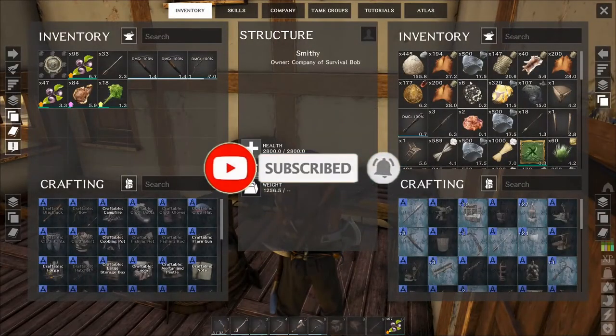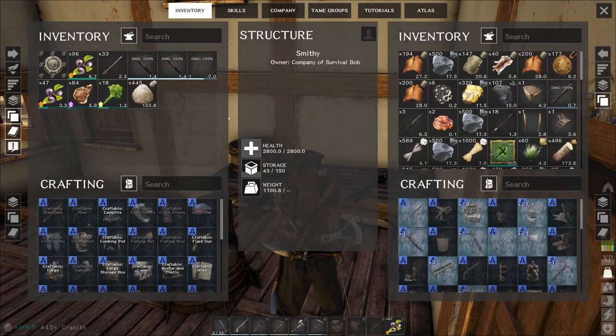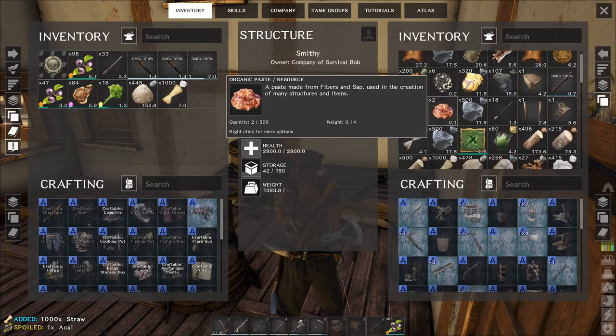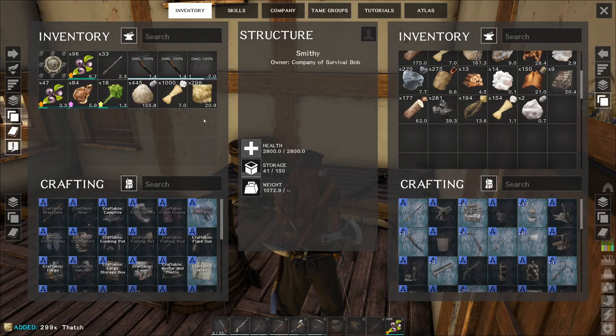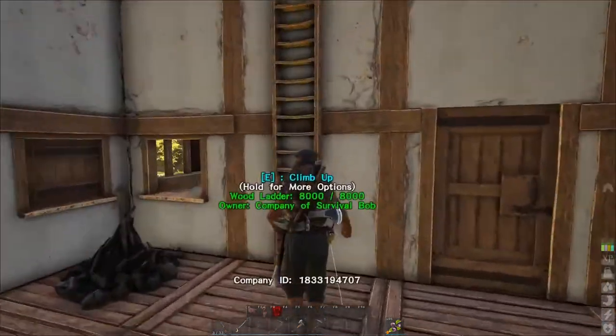Fiber, stone, and thatch — is that what it was? I think so. Do we not have any thatch? Where's thatch? I'm going to have to go get some more thatch, I think. But this should be enough.